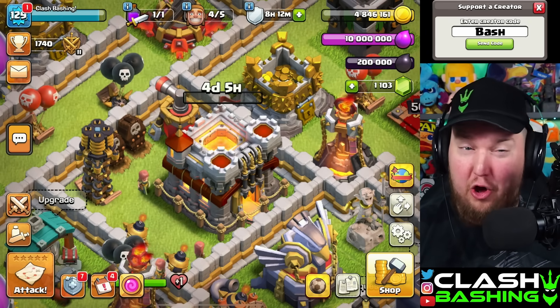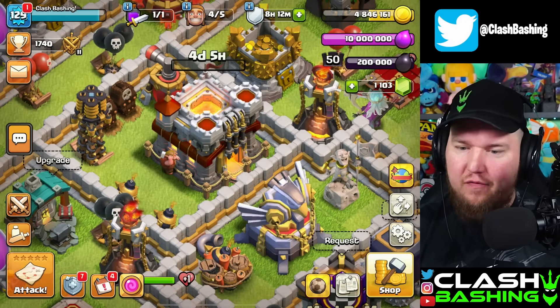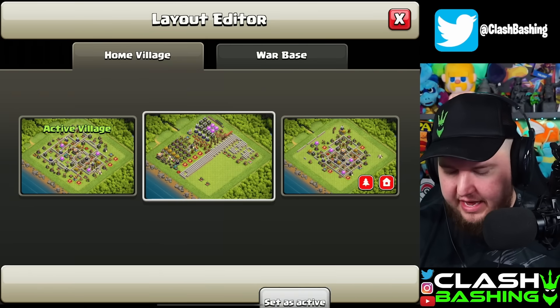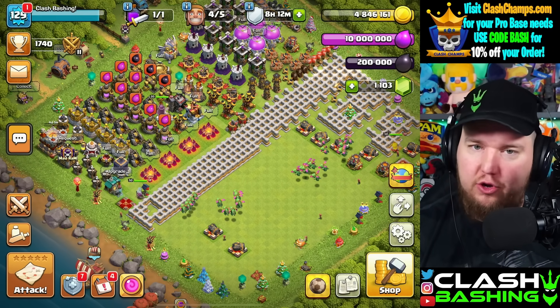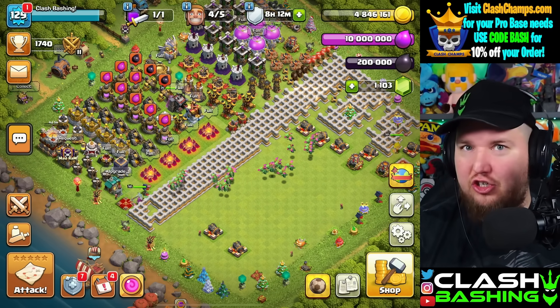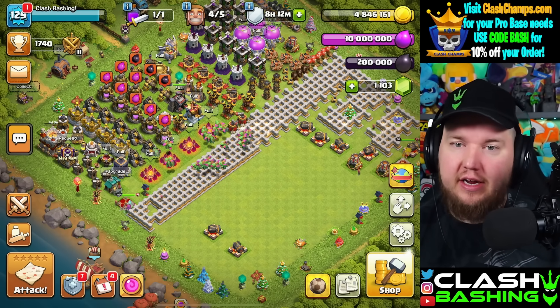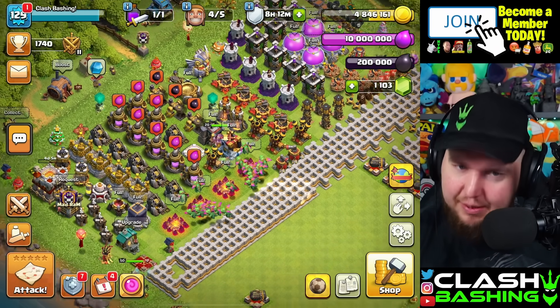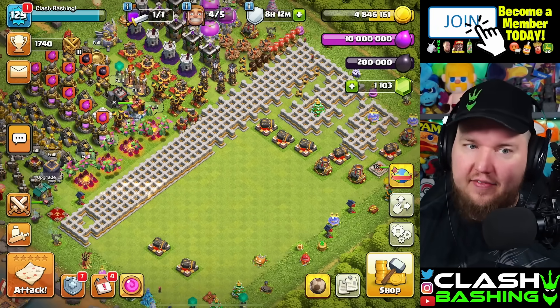None of this stuff is mandatory, but I definitely recommend being maxed. Our final tip for today: have a plan. Now more than ever it's important to have a plan when you go up to the next town hall level, because you get extra boosts — the lab boost and others to get you going. Get your progress base ready and just be ready to roll when that town hall finishes.